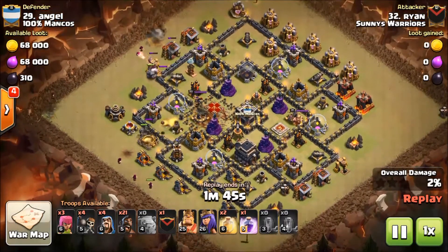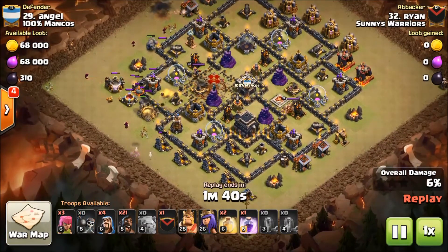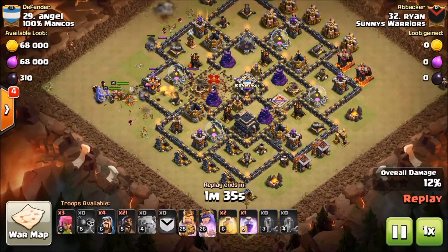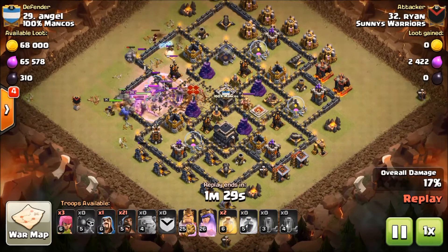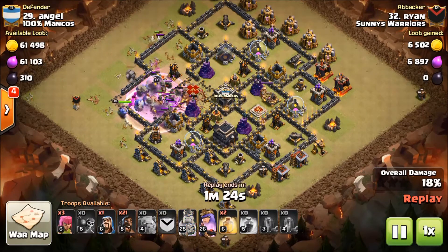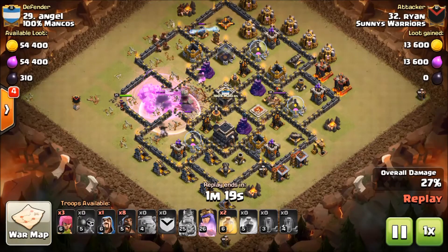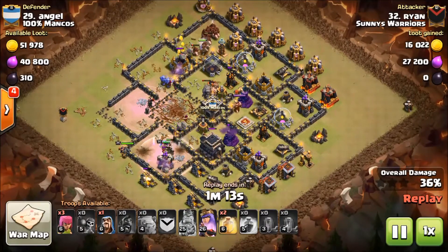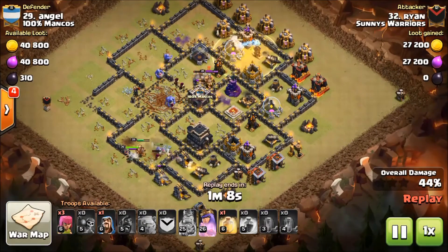Here comes his funnel. There's the wall breakers going — everything looks great at this point. He's going to rage once they reach deep enough in the base. There we go. The king's ability has been used. He's clearing out those holes where that wizard tower is — that could be a bomb — and yes, bomb placement right there. He cleared that out so now he doesn't have to heal there for his hogs.